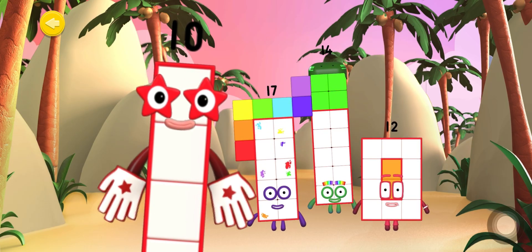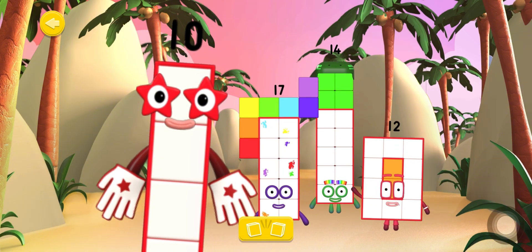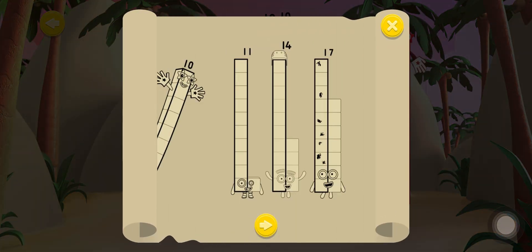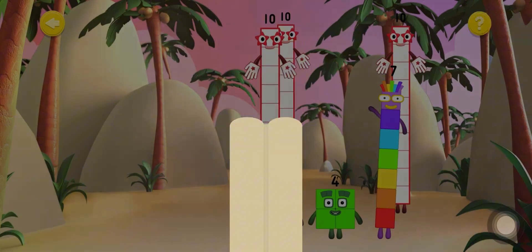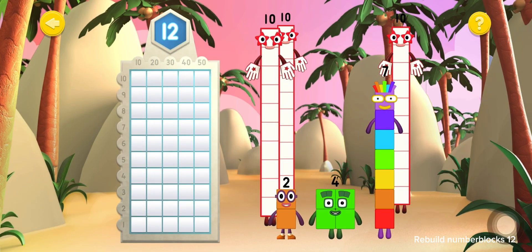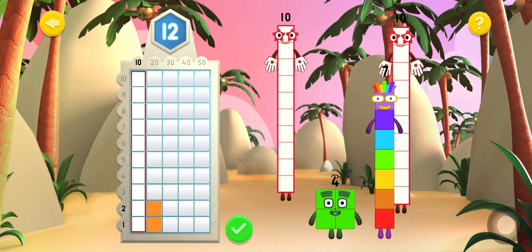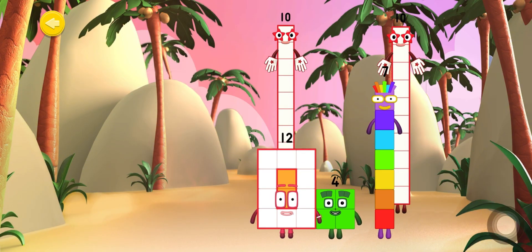Make the number blocks break apart into 10s and 1s by shouting, SPLIT! Drag the correct 10s and 1s onto the grid to put the number block back together again. Rebuild Number Block 12! Excellent work! You rebuilt Number Block 12!